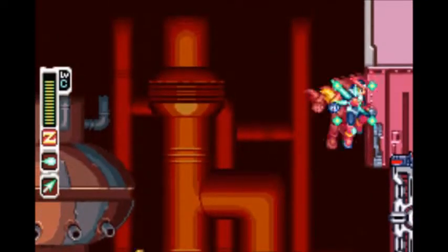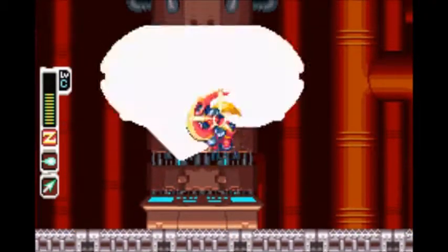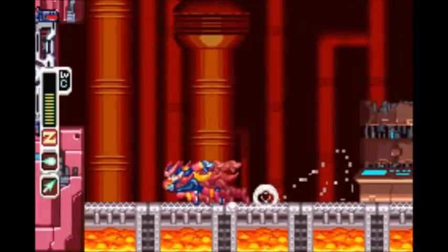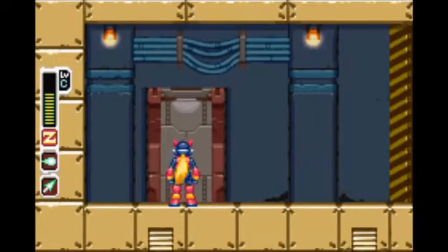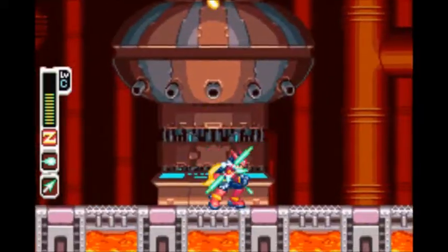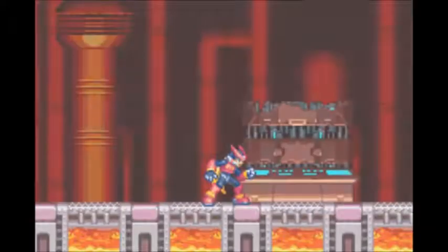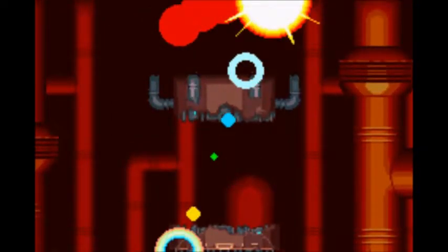Another thing about these generators is that each one is stronger — or at least the defense systems are stronger than the last one. The first one just had the pellets shooting into the ground and disappearing. This one is bouncing all over the place, at least from the floor once. It took me a while to realize that was the door you had to walk through. Now we are at the last generator, and this one is actually easier — I think I was supposed to go in the opposite direction. But anyway, we already have the boss with the cool sunlight effect.